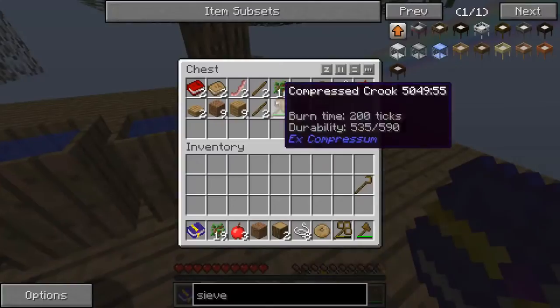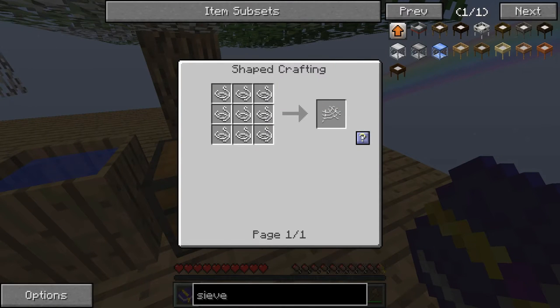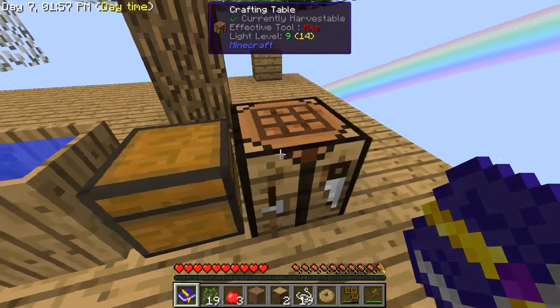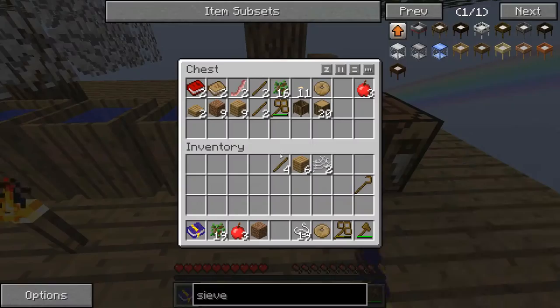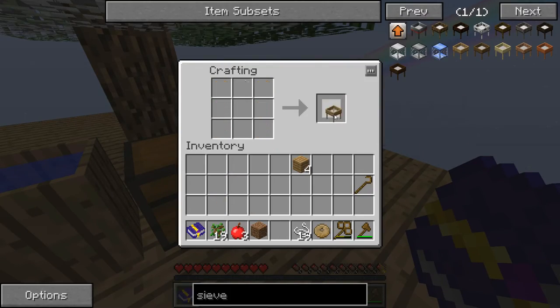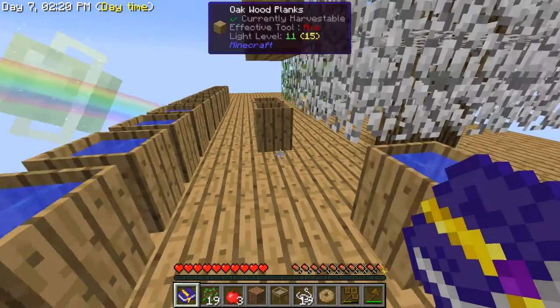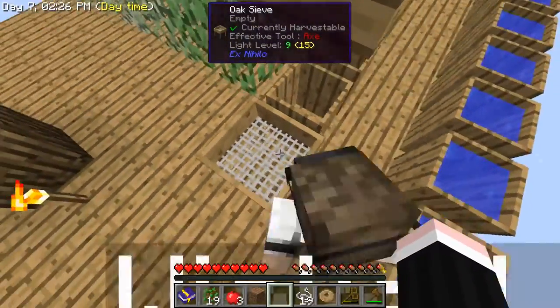I'm gonna make it right now — two of these components... and done. Actually don't lose this. Check the checklist — craft a sieve: yes! Collect rainwater: yes! Now place the sieve next to the barrels, and then we can sift dirt.